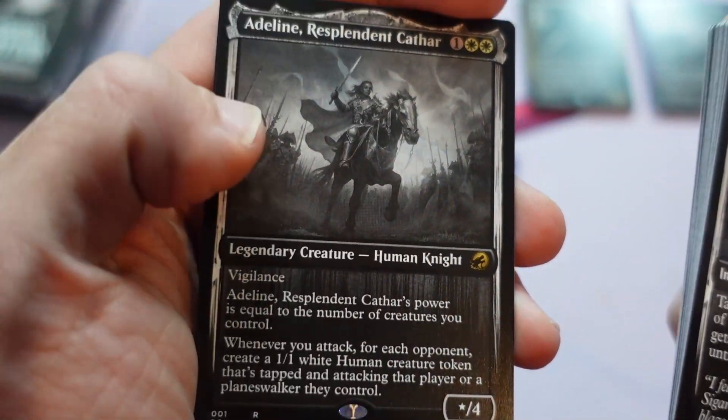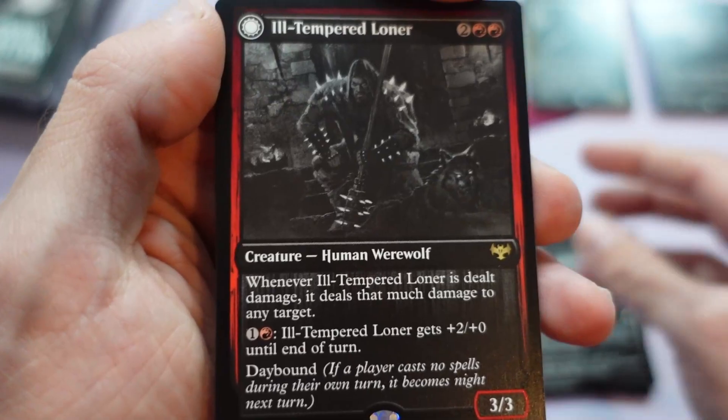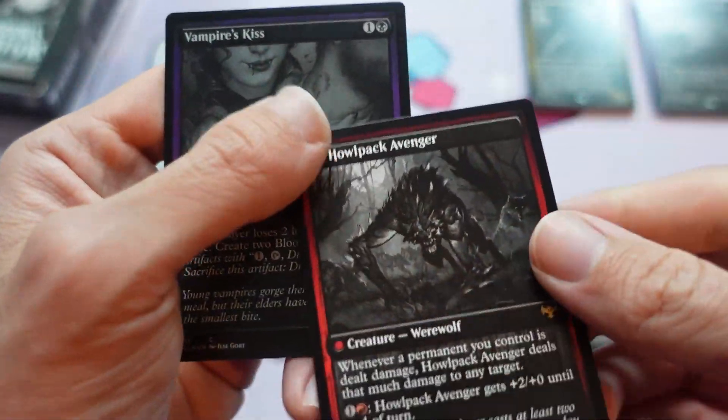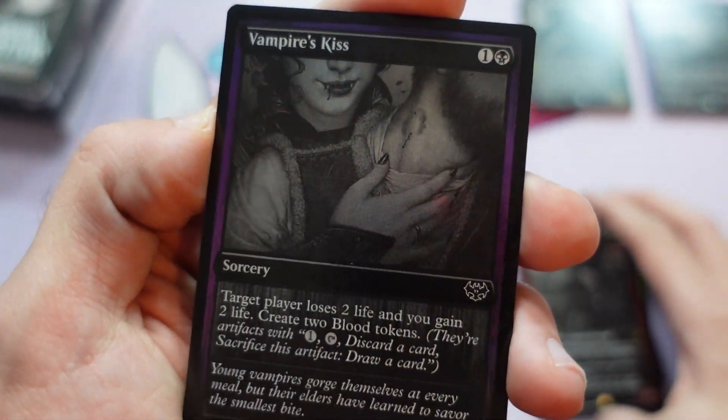Adeline right there — still on board with the card. Hill-tempered Vampire into Howl Pack Avenger, and then a foil Vampire's Kiss here at the very end.